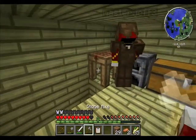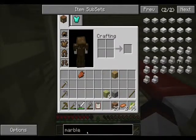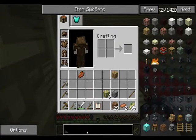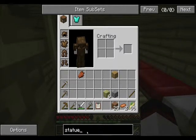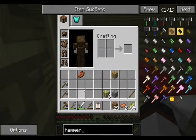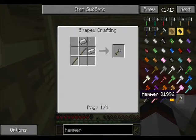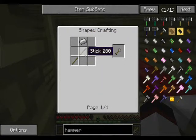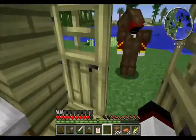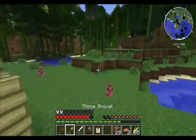We also have the Statues mod, which is a really cool mod. To demonstrate it, we need to make the hammer — it requires two iron and two sticks. We don't have iron right now, so we'll show it later. Let's go find some iron — I'll go into the ravine and explore.